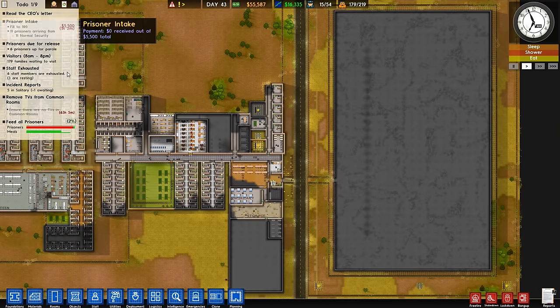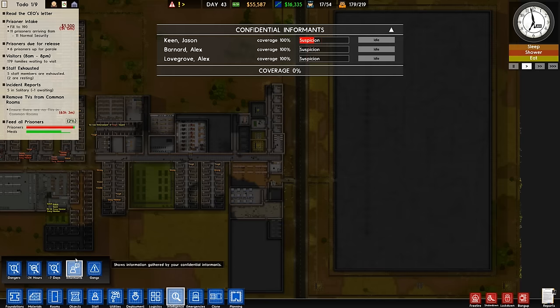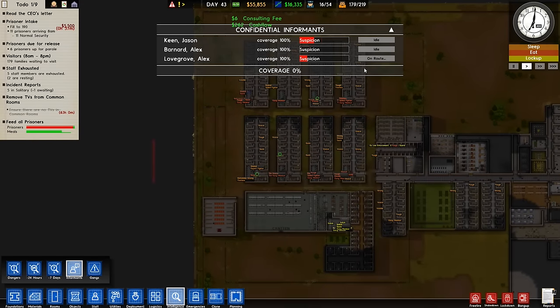11 more prisoners arriving in an hour — I should probably grab some intelligence then so we don't get anyone killed. I'll activate that. Okay.